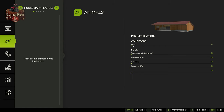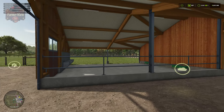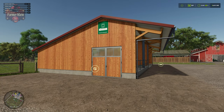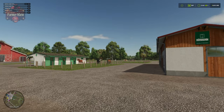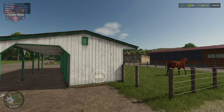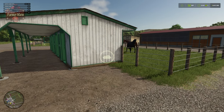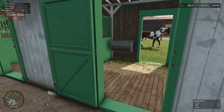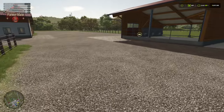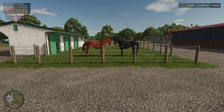Something else to note: straw is listed for this particular pen — in fact, straw is listed for just two of these pens, both being the Horman branded buildings from FS22, and they show they will accept straw. The other two horse barns don't show they accept straw, but they will accept it — however they don't seem to actually consume it. In my testing, I put straw into this pasture and it shows up in the stalls but was never consumed. I put a manure heap over here but manure was also never spawning — I don't know if that's a bug with 1.2.1 or if that's intended.